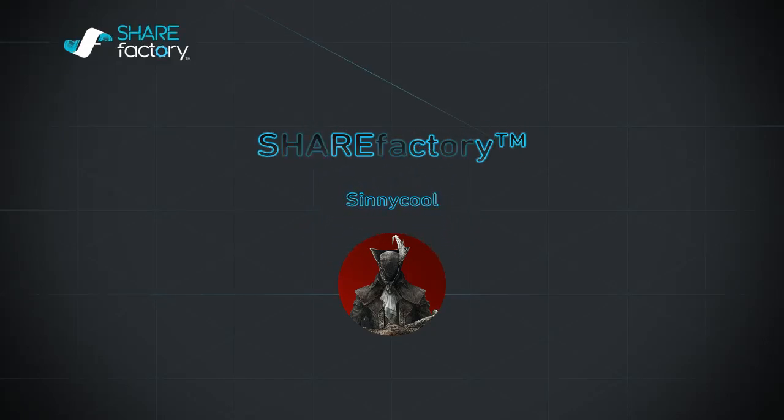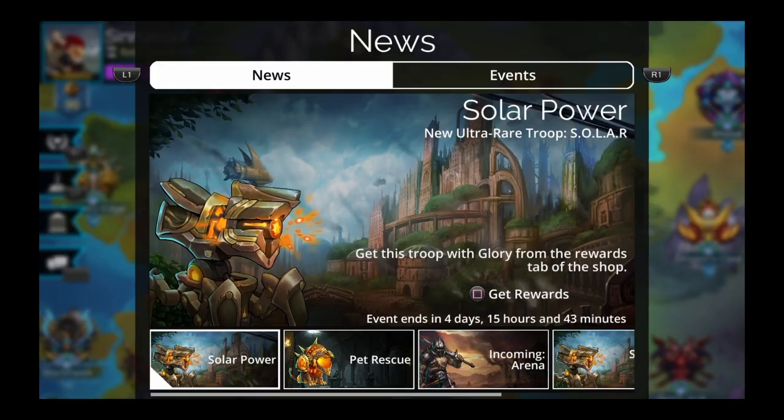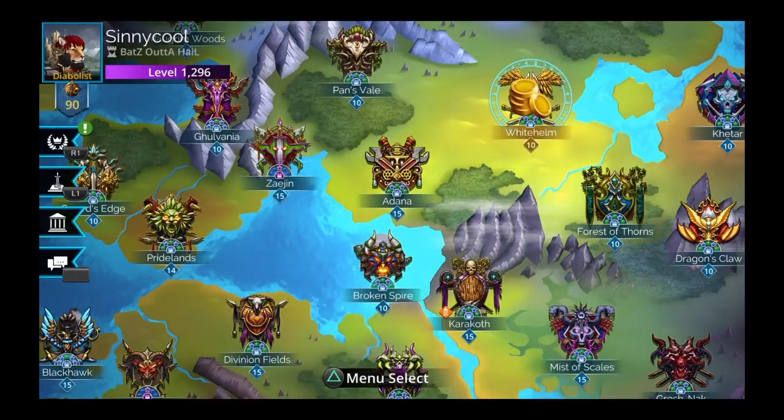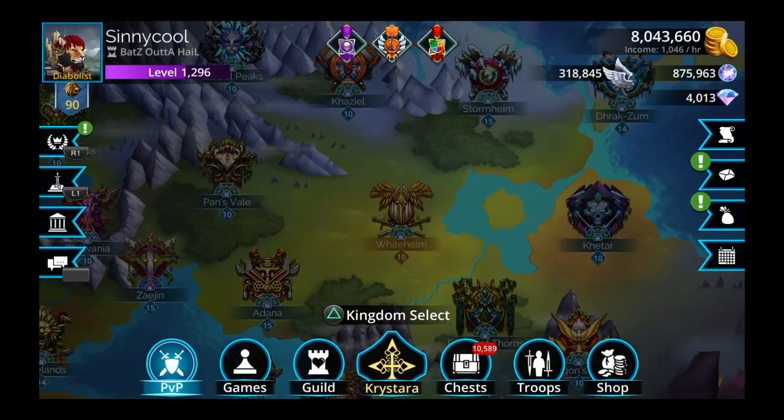Hey, what up everyone? I'm Cinecool, and this is Gems of War, and today I want to show you a Ferris Ra team, because Ferris Ra is in the Soul Forge, so I figured I'd show you a team using that top 5 mythic in the game type troop from the Soul Forge.